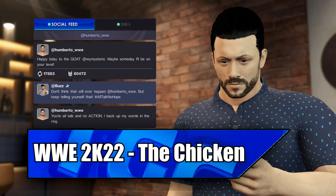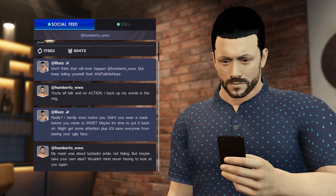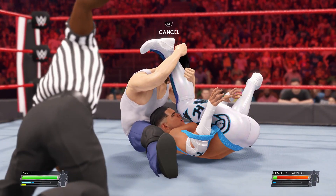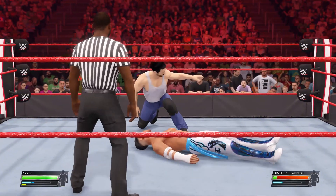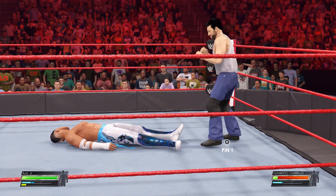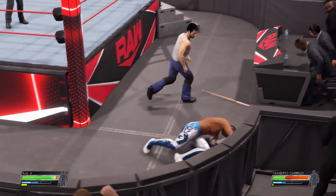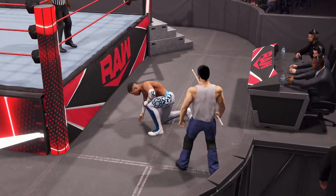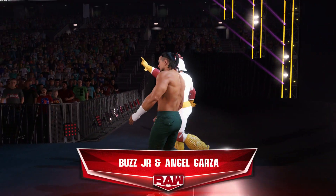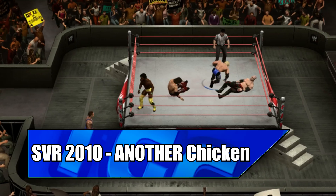Moving on to WWE 2K22, this storyline in the Male My Rise story is a bit more basic and doesn't have any cutscenes, which is a shame — but the costume is worth a mention. Your character and Humberto Carrillo get locked in a social media war of words that leads to a fight, with a special stipulation: a reverse mask match, where the loser has to wear a mask of the winner's choosing for the next 30 days. Doing the heel thing, we lost by DQ, which resulted in us being branded as a chicken — and we had to wrestle tag team matches in a chicken suit.